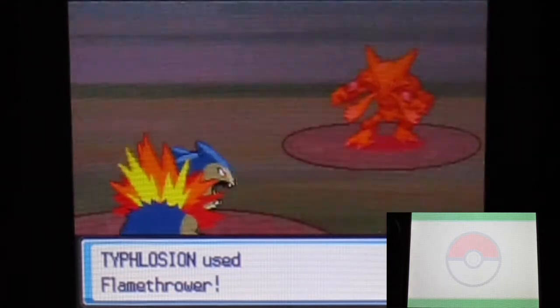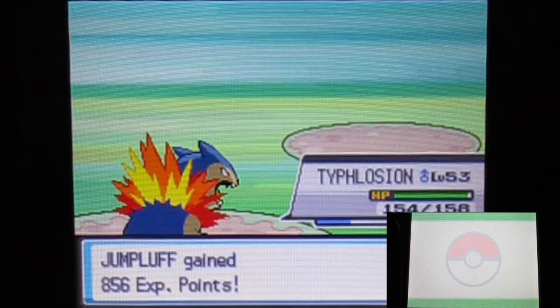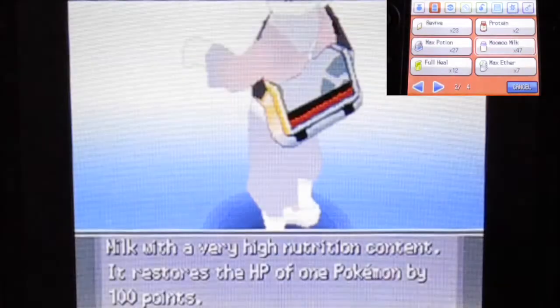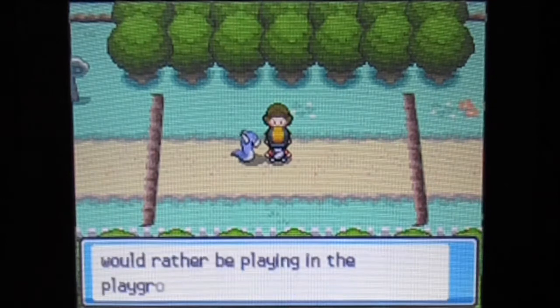Alakazam is apparently using Calm Mind so it's buffing its special attack stat. Might as well use that. I know I'm being a bit cheap but I want to make sure I finish exploring this route in one sitting. Some experience points for both of them — nice. And wow, this route has a lot of school kids. I think there's still more. I'll take a little break in the video — kind of sad, but I'll heal first. I think it's two more trainers — let me try to wrap things up.